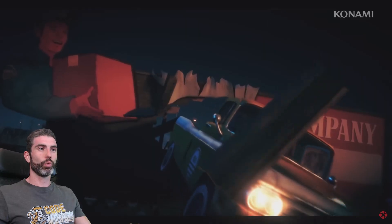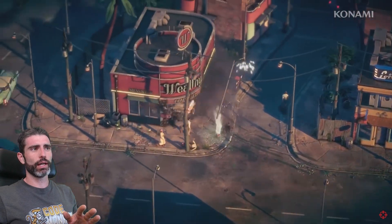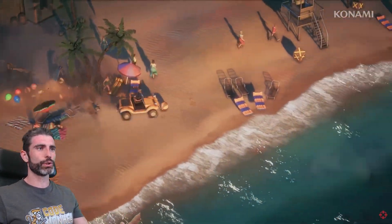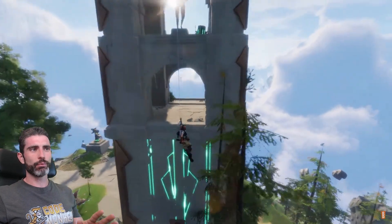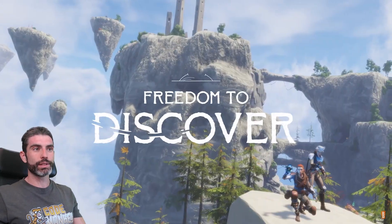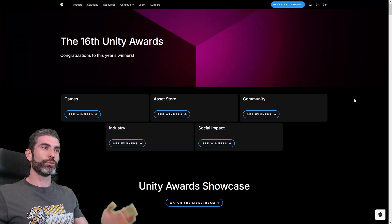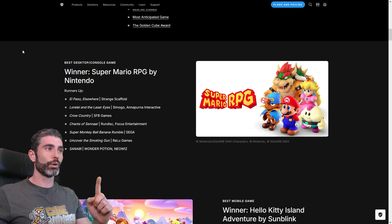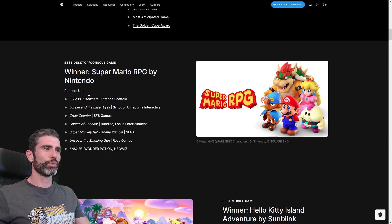There were lots of really awesome games shown. One of my favorites was Deliver at All Costs — it has a really nice asymmetric camera and some really satisfying destruction. Another one of my favorites was Last Skies, a very vertical game with floating islands and a really cool grappling hook coupled with a wingsuit. For best desktop console game we have Super Mario RPG — quite interesting to see Nintendo Studio using Unity. For me, I think I voted for El Paso Elsewhere, that one looks super cool.